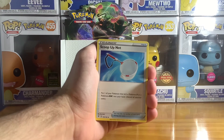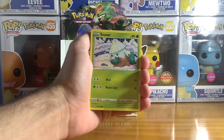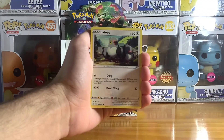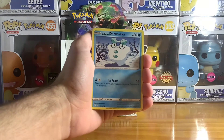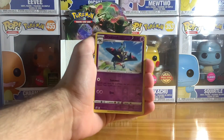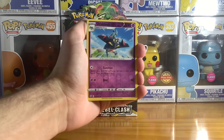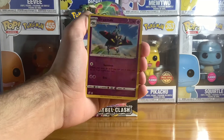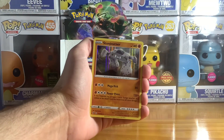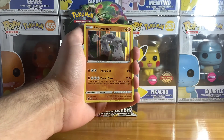Scoop Up Net — I do have that. Galar Mr. Mime, Snom, Pidove, Duraluma, Hatenna, and Drakloak — haven't gotten him, especially not as a holo. And Stonjourner, reverse holo. That's really cool, very reflective.